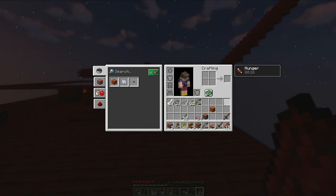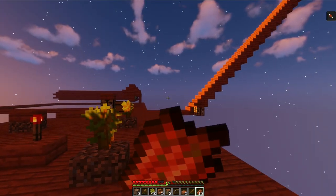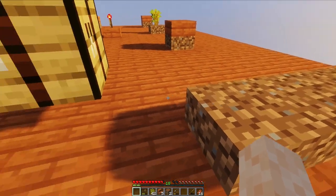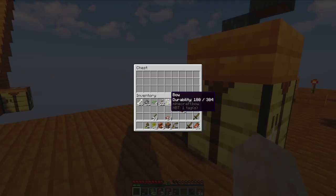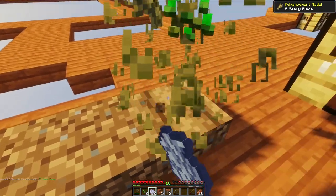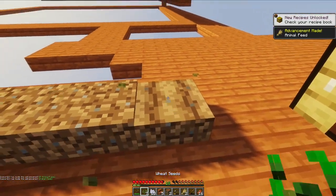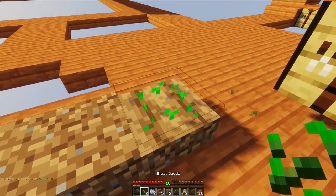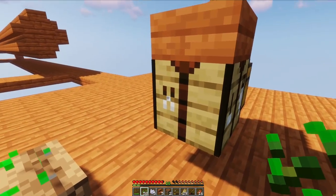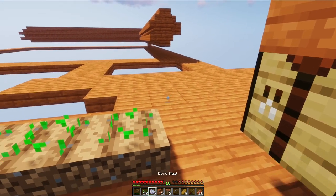I just have to eat the rotten flesh and then deal with the hunger for a little bit, but it's enough to restore a little bit of health. With all the bones from last night's grind and some of the dirt I grabbed from above, we have some wheat. I can just keep doing this until we have all the food we need. We got 29 wheat from that and we can make our first bread — and now we have some actual good food.